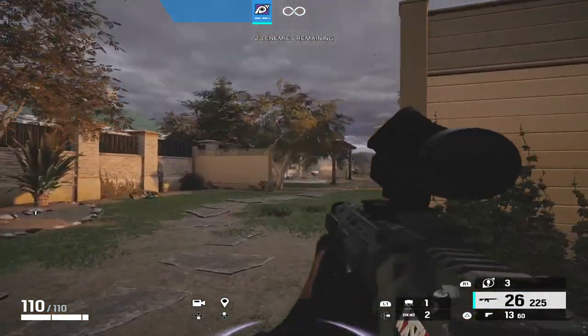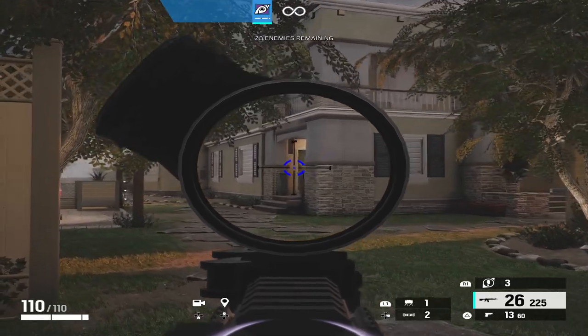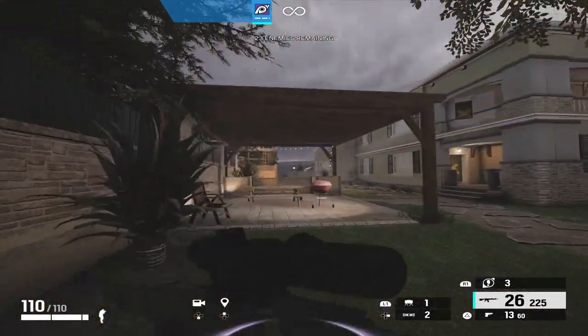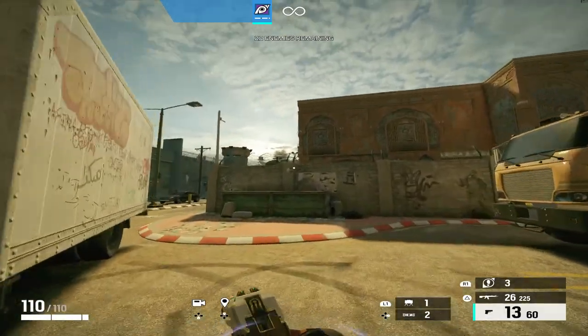Number 5 is callouts. There are two different types of callouts: map callouts and community callouts. I had to switch maps because this example is on a different map.